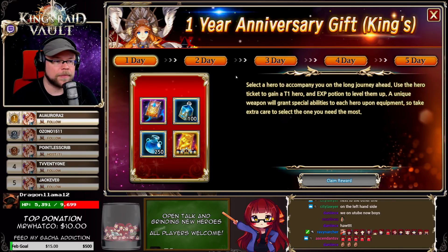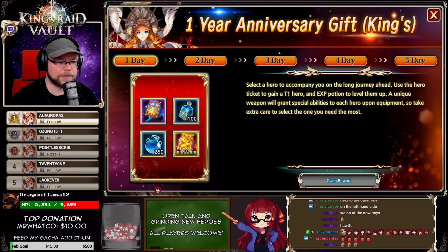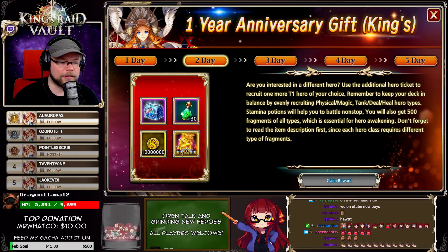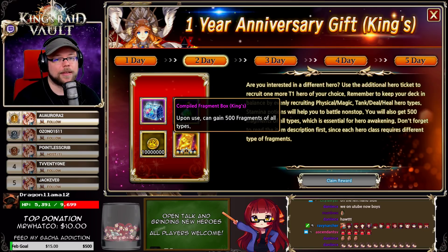The Kings pack — every pack — has five days of rewards, so you don't get all the rewards on the first day. You get a UW ticket and you get a T1 hero selector ticket with heroes up to Theo, Mediana, and Artemia. On the second day you get 500 frags of all types. Quick math: that's 3,500 fragments. That's a lot of frags.